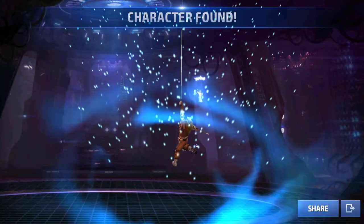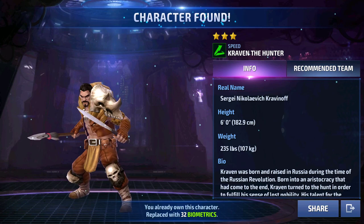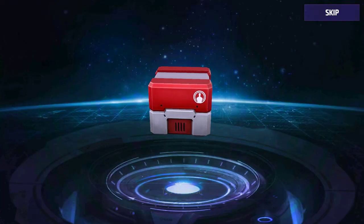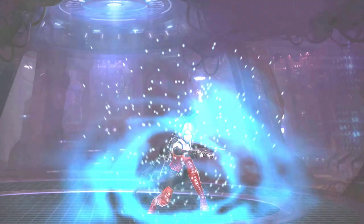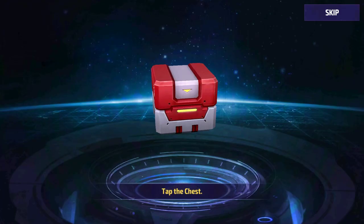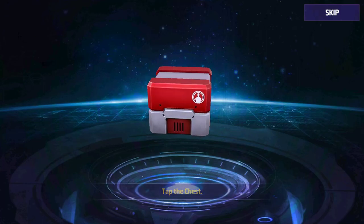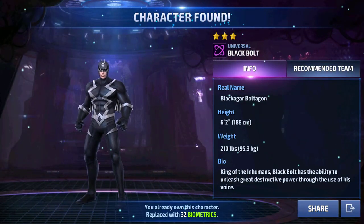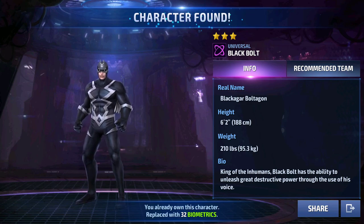Then we're getting Craven — another farmable character. These are really good characters but not something I want to get in a chest when I'm trying to farm specific characters. And then we got Black Bolt — another easily farmable character that you do not want to see in that chest.